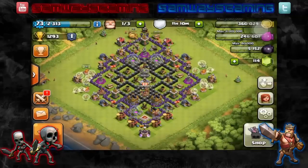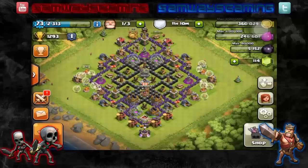For spells, we got 3 lightning spells. I'm not going to go into my spell factory to show you guys — I'd rather just jump into everything. So once I find a raid, I'll see you guys in just a second.